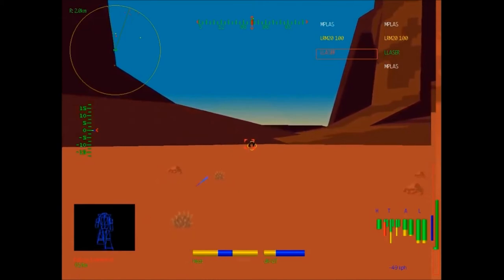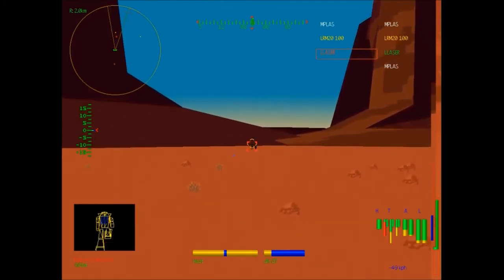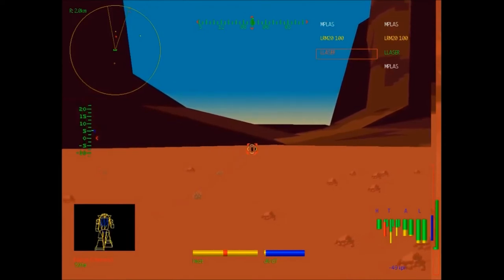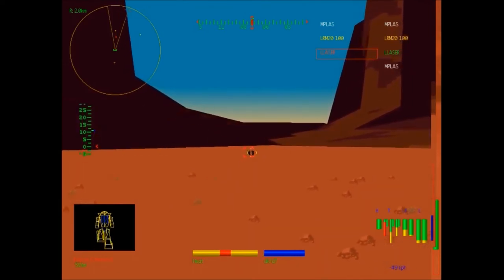He's closing in on me, I don't know if I'm hitting them. I don't think so. Oh, I got him — he's now in the yellow zone. I'm backing up onto a mesa apparently, because I seem to be increasing in altitude.